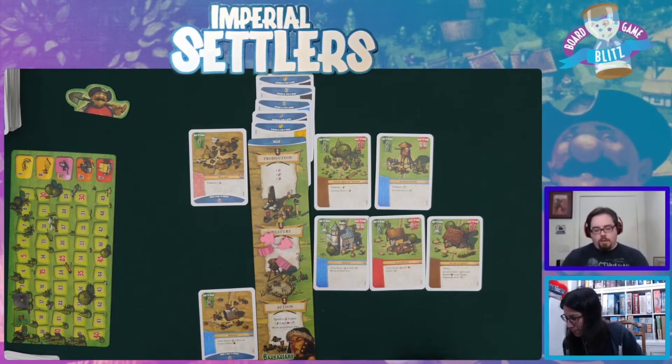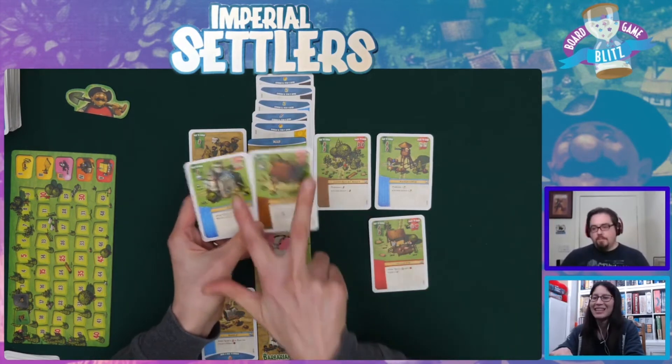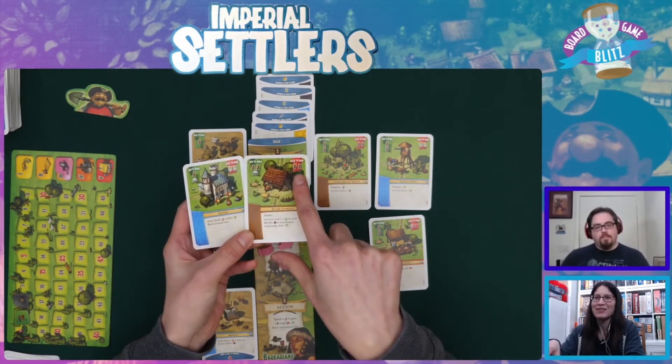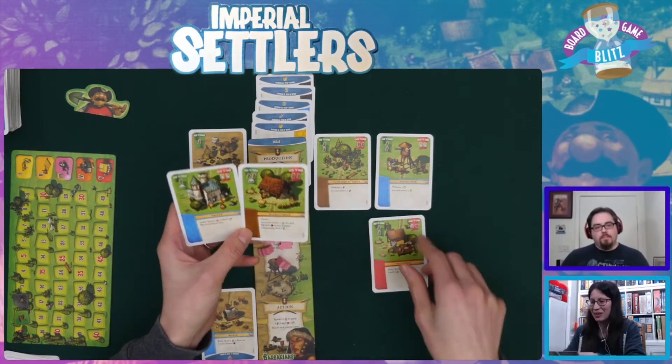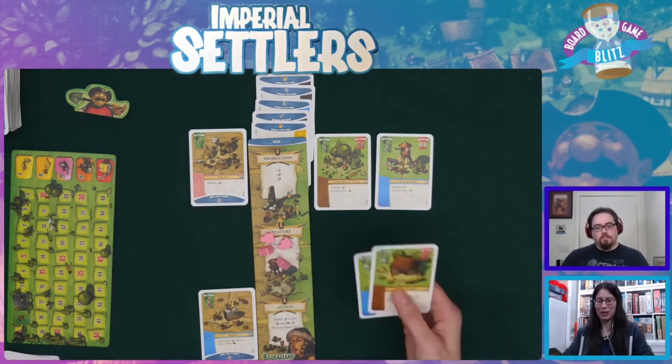The two cards I'm keeping are very obvious. I like this one - I'm looking at the raise tokens. This one is raise to claim cards, and raise for wood. I'm taking those because I need wood to build, and that's what I'm taking.